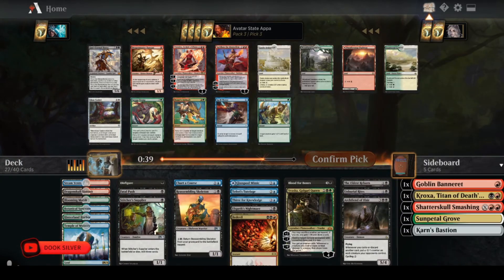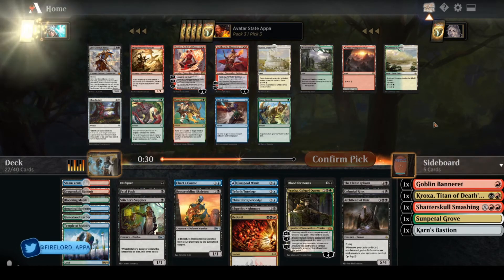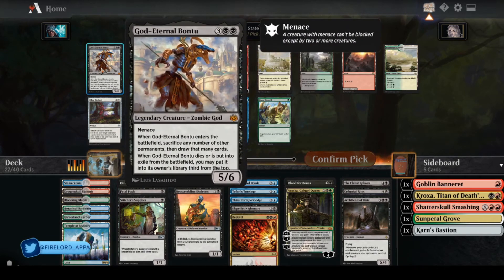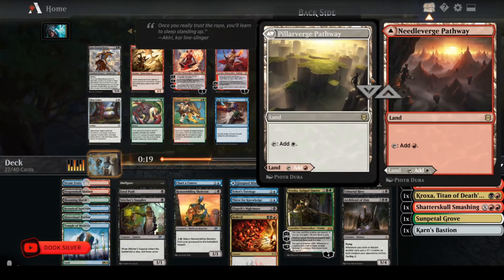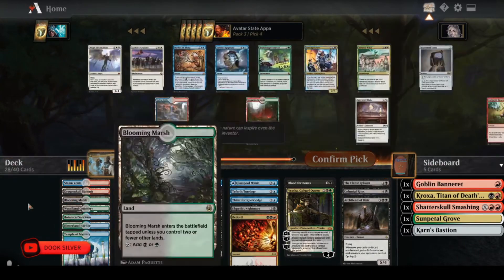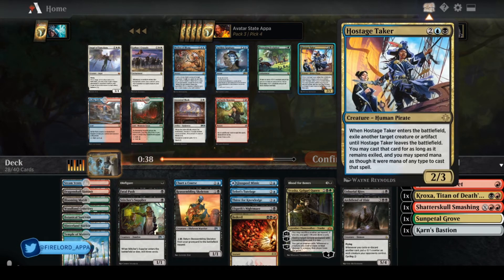I could take another land or I could take God-Eternal Bontu. Bontu's not too bad — you can sacrifice things to draw cards — but this isn't really the best deck for it. It's a large creature, but I think I'm just going to take the land. It doesn't really make my mana good for my one green card I'm splashing.